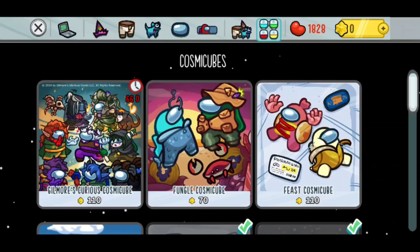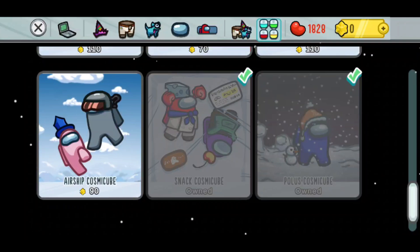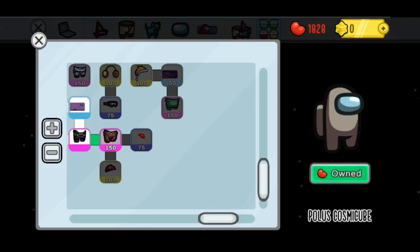Click on the Cosmic Cube page and then, if you scroll down, there will be a Snark Cosmic Cube and also a Polis Cosmic Cube. What you want to do is click on the Polis Cosmic Cube and buy it with beans, which are your in-game currency, so it doesn't cost any real life money.